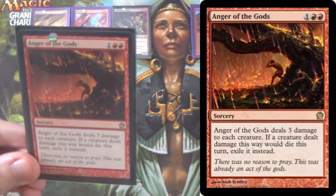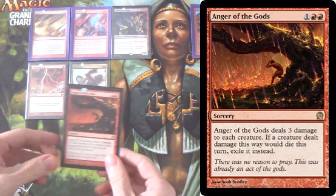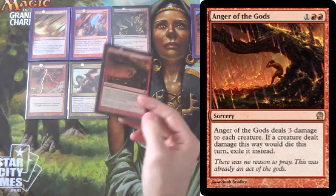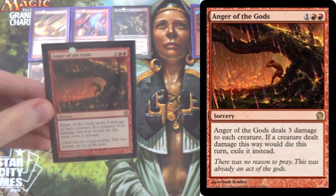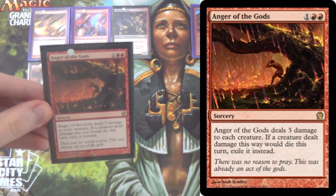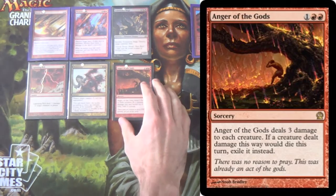Next we have Anger of the Gods — a great 3-mana 3-damage sweeper. It gives us yet another card that Goblin Dark Dwellers can flash back. We need to keep decks like Zoo, that have been hounding us until turn 3, from just taking over the game, and this enables us to do that. It is a 4-of.